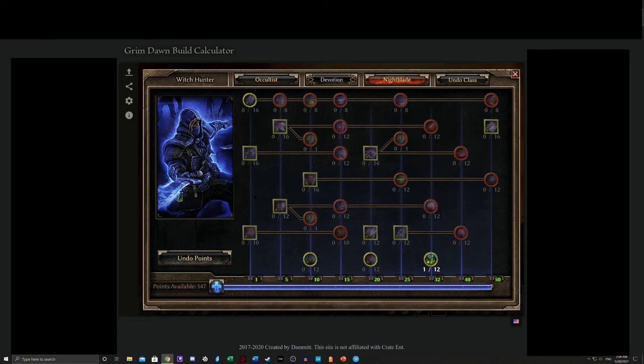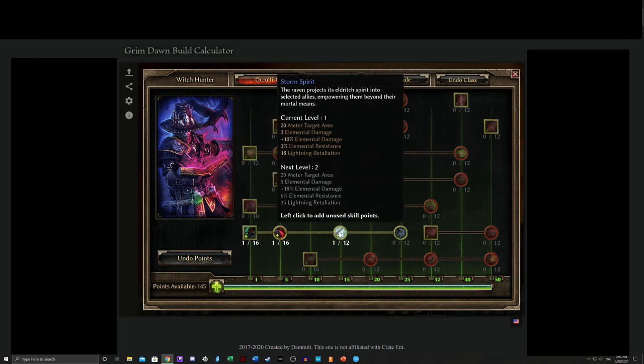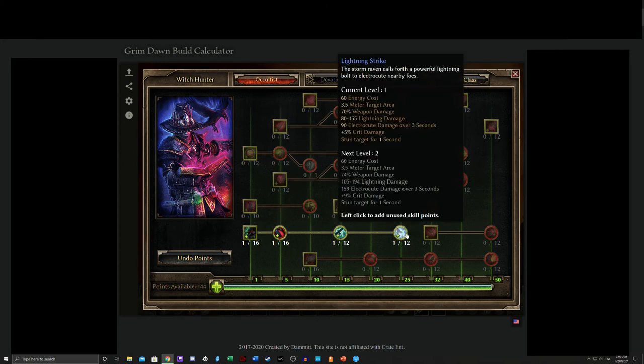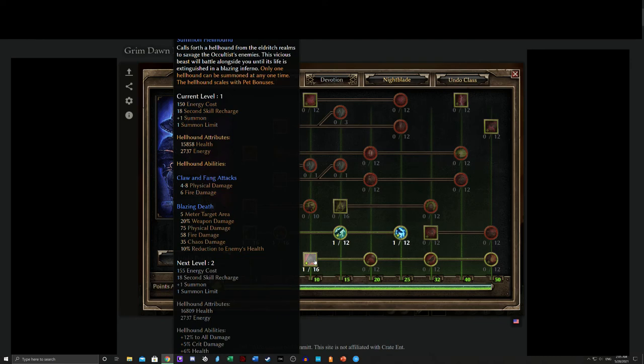What about pets? Don't do pets. There are two primary reasons for avoiding pet builds with this combination. Can you do it and can it work? Yes and yes. Should you? Not unless you have very specific items already lined up for your late game. The Summon Familiar has some utility — I will give you that. It increases Elemental damage which you can channel into Cold, it gives Lightning Retaliation, bonus Elemental damage, and bonus Elemental resistance. It's a fairly respectable pet, and splashing in the Familiar I can understand. Splashing in the Hellhound, however, does not make sense.